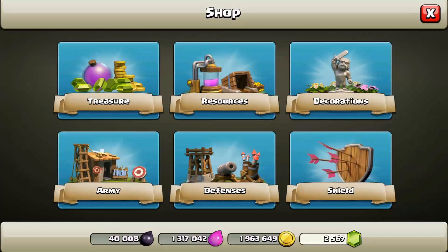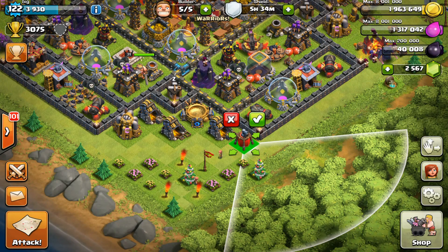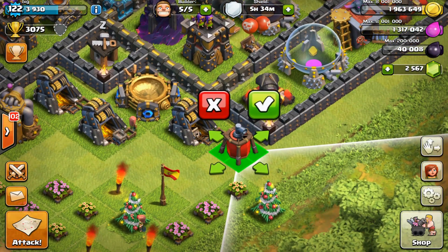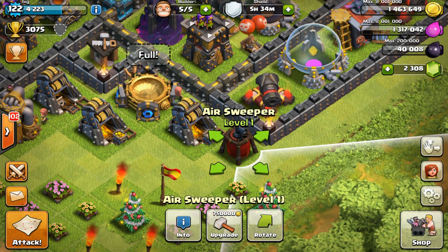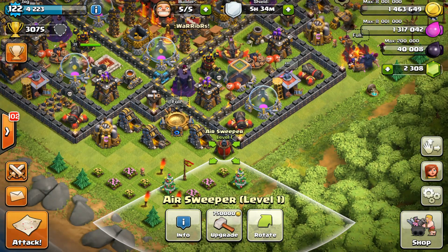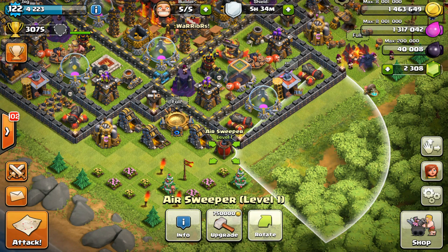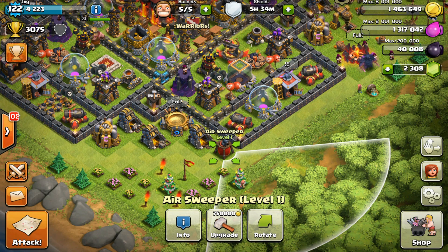Let's go ahead and actually buy it. So let's go to our shop, defenses, and there it is. Air Sweeper — I'm going to go ahead and place it right there because I want to protect my beautiful Christmas tree. I'll go ahead and place that one, and I'm actually going to go ahead and upgrade it right away because I'm so impatient today. The rotate button obviously rotates it — 45 degrees at a time it seems like. Cool, we're just going to keep it pointed at our Christmas tree for now.